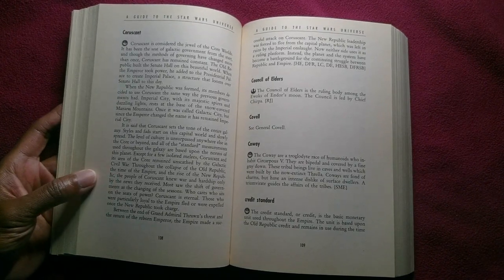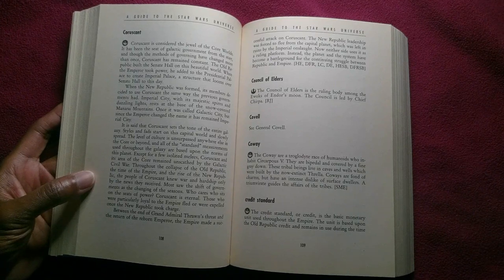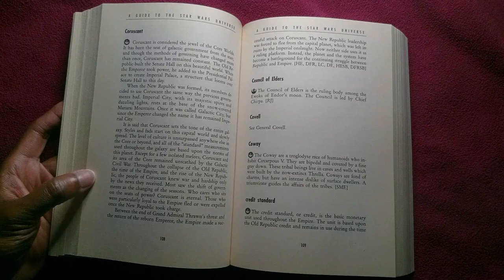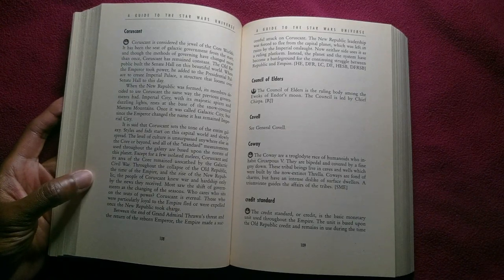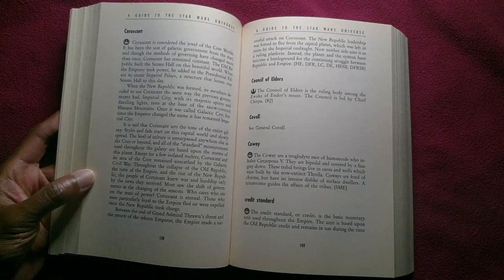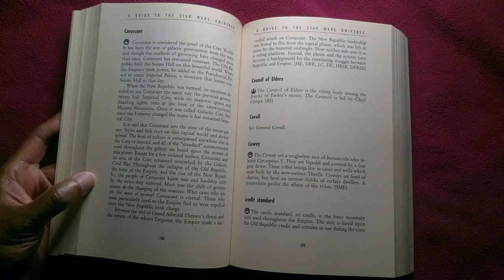When the New Republic was formed, its members decided to use Coruscant the same way the previous governments had. Imperial City, with its majestic spires and dazzling lights, rests at the base of the snow-covered Manarai Mountains. Once it was called Galactic City, but since the Emperor changed the name, it has remained Imperial City. It is said that Coruscant sets the tone of the entire galaxy.